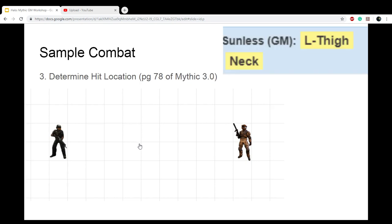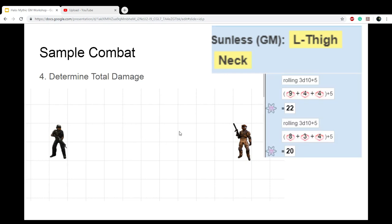On page 70 of Halo Mythic, you can pull up the damage location chart. He was hit in the left thigh and the neck. The insurrectionist has an armor of 17 on his head and 18 on his leg.